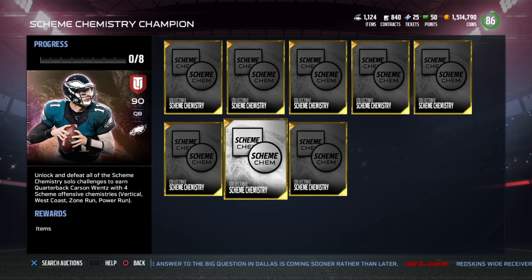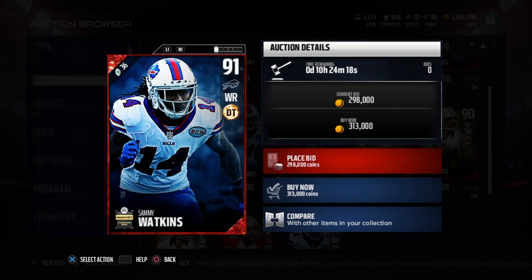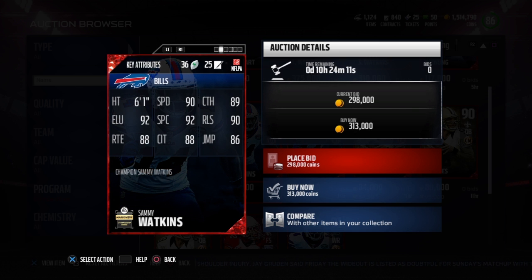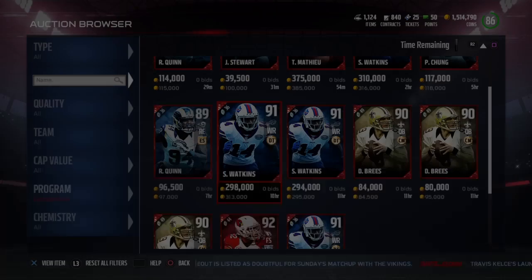They also dropped some new competitive players and new veteran cards, so I'll show you this right about now. So the first competitive player they dropped here was this 91 Sammy Watkins. He hasn't done anything all year, I don't know why he got a card, but whatever. Here's the stats: 6'1", 90 speed, 89 catching, 92 elusiveness, 92 spec catch, 90 release, 88 route running, 88 catching in traffic, and 86 jumping. It's a really good card, but again, he hasn't done anything this year.